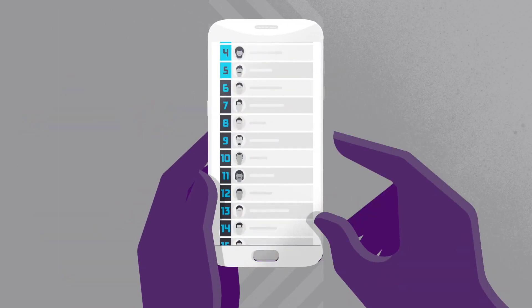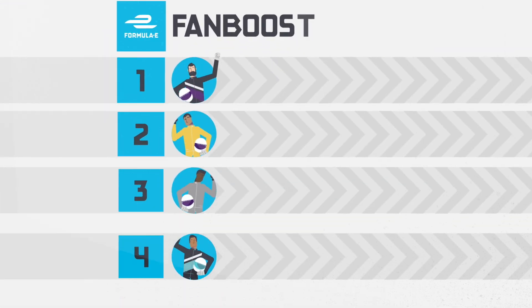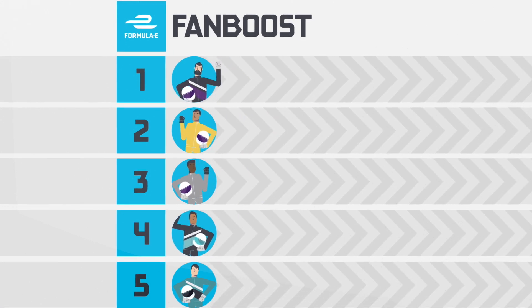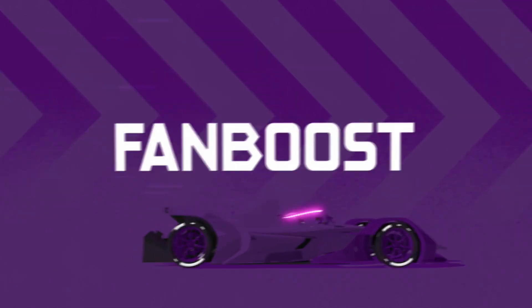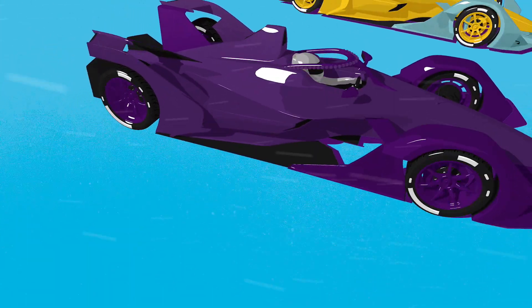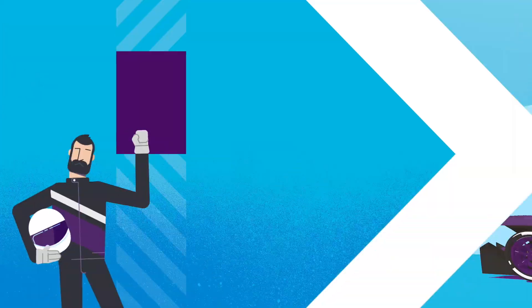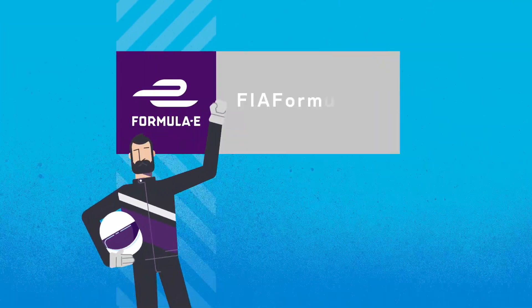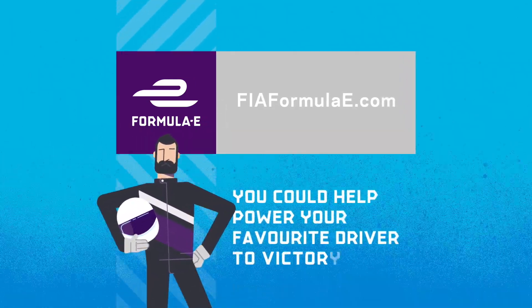Before and during a Formula E race, you as the fans can vote for your favorite driver. The drivers with the most fan votes receive Fan Boost — a short blast of additional power that the drivers themselves decide when to use. Fan Boost lasts just a few seconds, but it could be enough to make a critical overtake or keep an attacking rival at bay. Find out how to vote at FIA Formula E dot com. You can help power your favorite driver to victory.